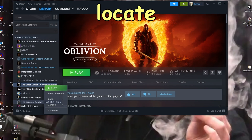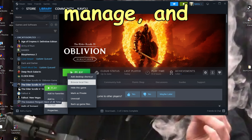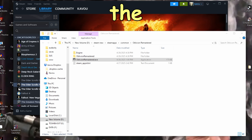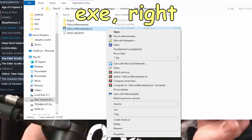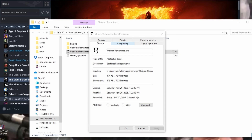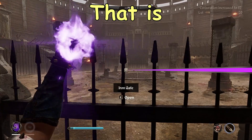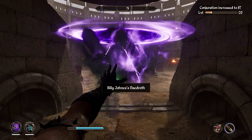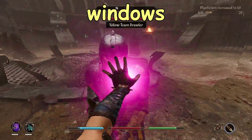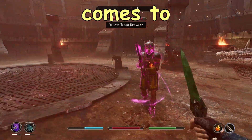Next, locate where your Oblivion Remastered is installed and right-click on it, go to Manage, and go to Browse Local Files. Select the OblivionRemastered.exe, right-click on it, go to Properties, go to Compatibility, and select Run the Program as Administrator. That is going to let your PC put all of its effort into running the program without Windows interrupting it.